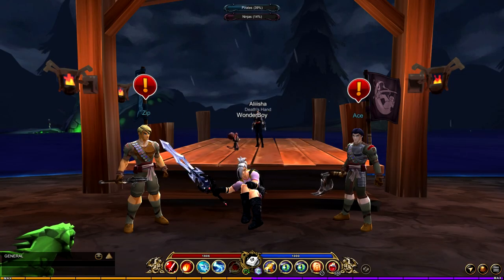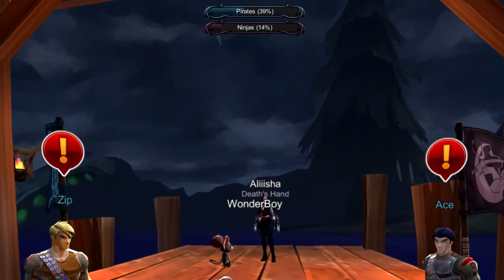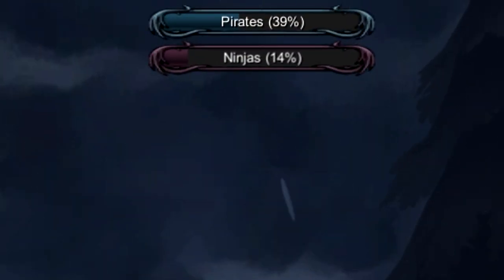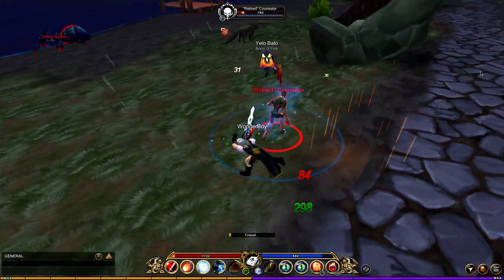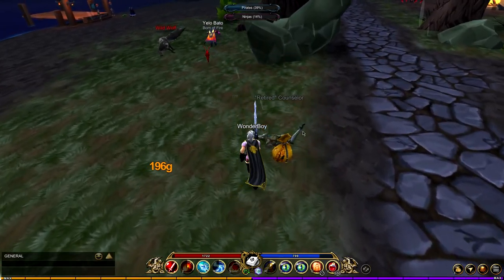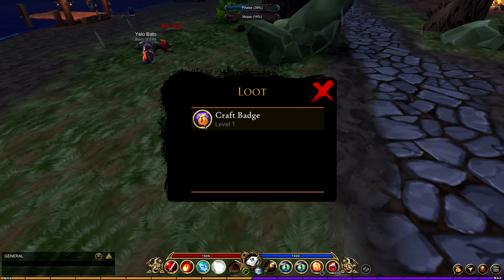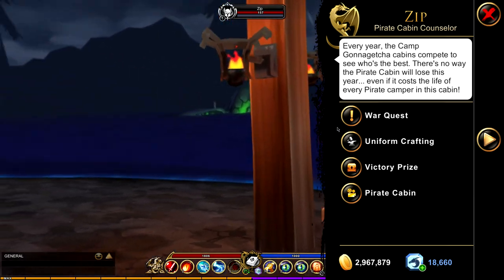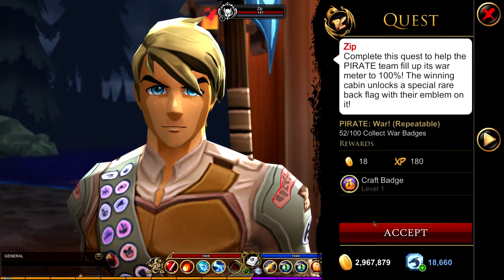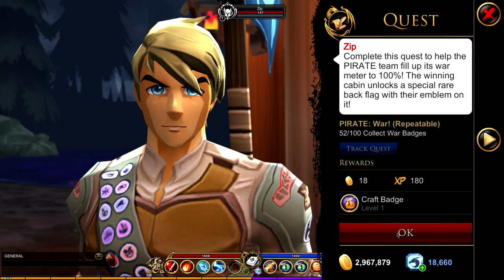Wrapping this video up, let's talk about the war between Pirates versus Ninjas. At the time I'm making this video, the pirates are way ahead, but no matter. If you want to help with the war effort, you are going to need to farm war badges, which drop from pretty much every monster in this camp and spaceship. These badges will only stack to 300, and once you have them stacked, you can turn them in to either Zip or Ace, depending on what faction you want to help. Just pick up the War Quest and turn it in.